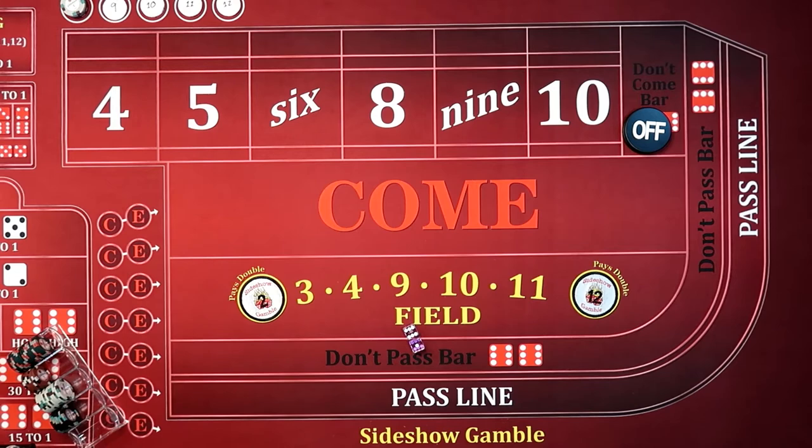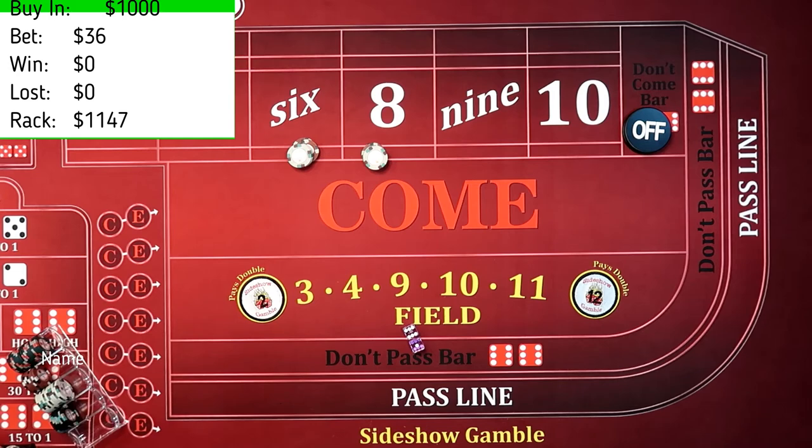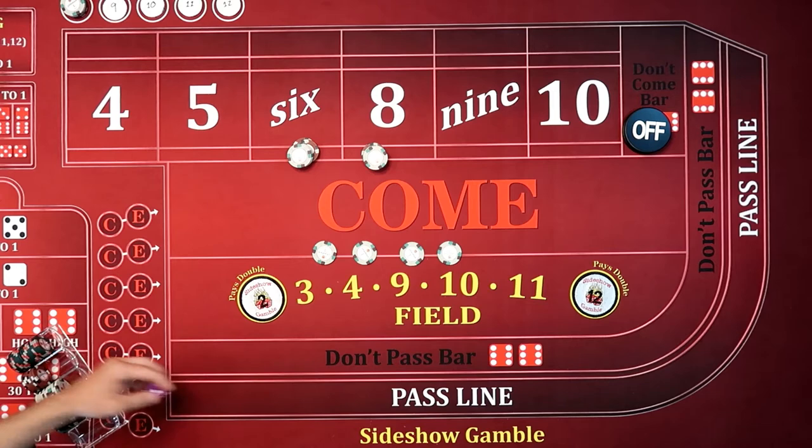There's my $40. Dealer's going to set me back up. These will be off, obviously, on that. Let's get my other $4 that the dealer owes me. All right, coming up. Ace deuce — doesn't do anything to us. $437 — doesn't do anything.